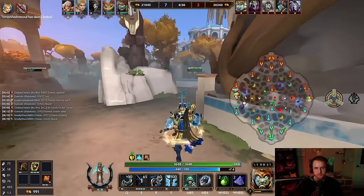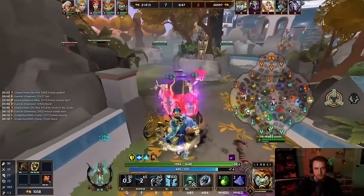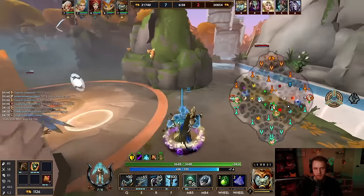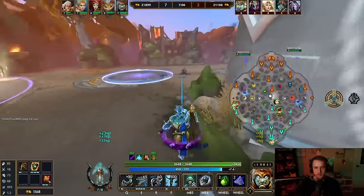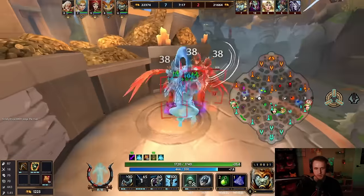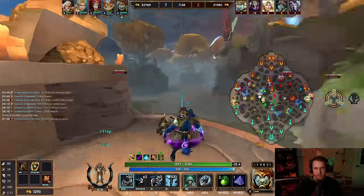I'm trying to think of what would even be a good next item. Maybe just go Arch Druids — I'm going to go Arch Druids. Gives me MP5, a little bit of tankiness, some damage, so I'm a threat. He's just too fast. The best thing about this — it gives me a bit of damage. I can actually do stuff. That's probably my favorite thing when I do support — I like being able to do stuff.